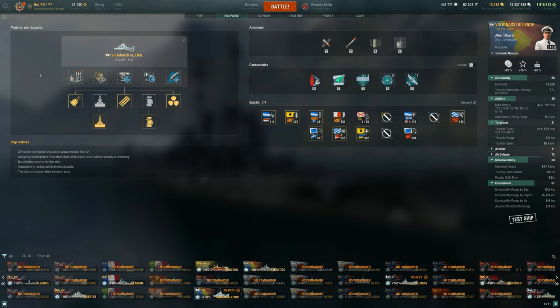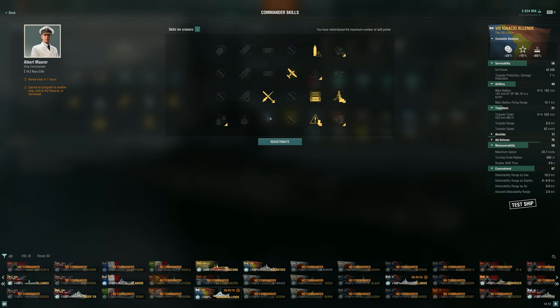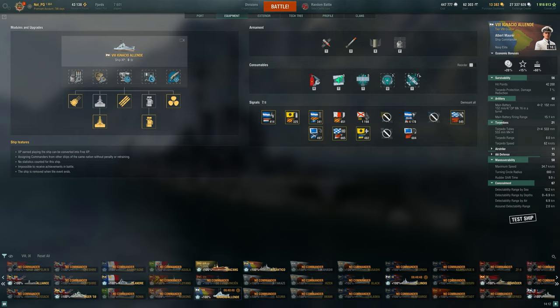Pretty standard cruiser build here. We're focused a little bit more on our main guns even though we do have torpedoes. We only have a 16-point commander, but I'm even taking Eye in the Sky on some of these ships. I really enjoy having a shorter duration, faster cooldown Spotter Plane. It's very useful for getting that little bit of extra damage as someone's leaving your range, and I typically don't need the total duration.